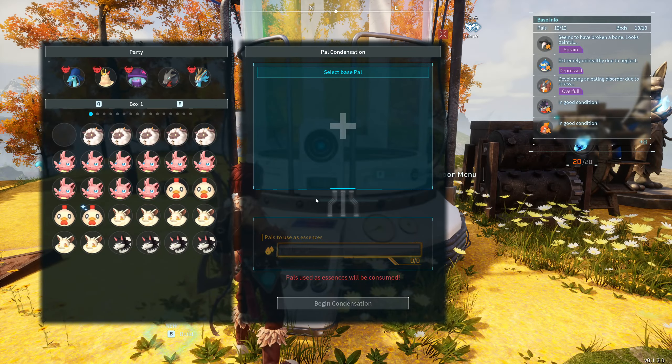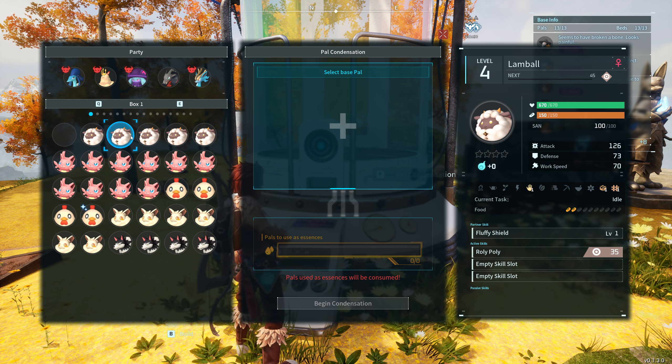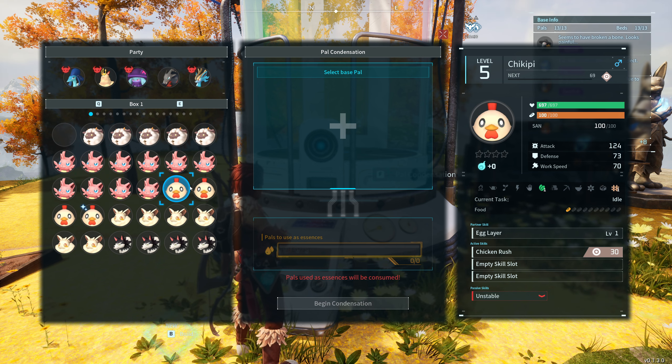One of the ways this is super useful is it can actually increase the partner skill a ton. If you look at the partner skill — for example these Lambos have Fluffy Shield — condensing will increase that partner skill level, which is really useful for different things depending on what you're doing.